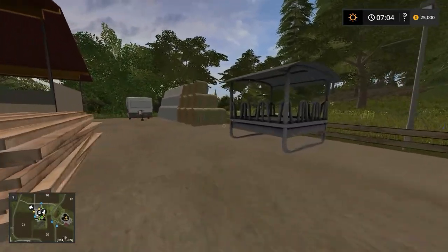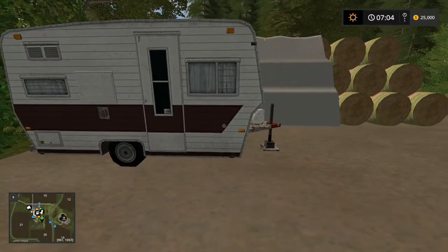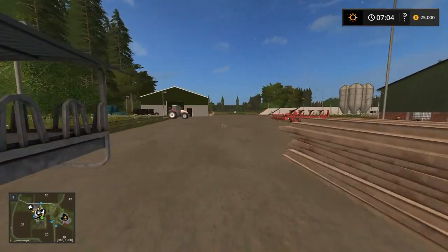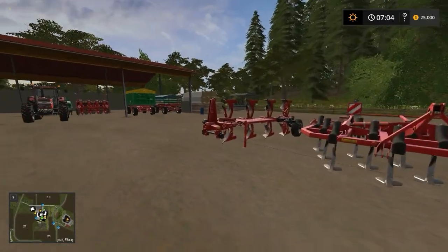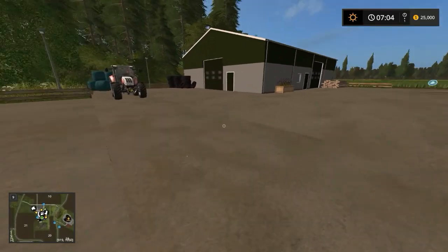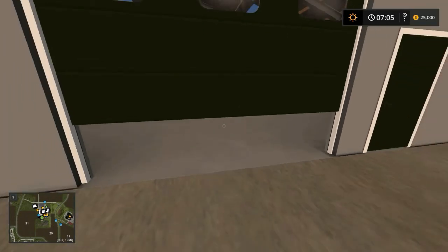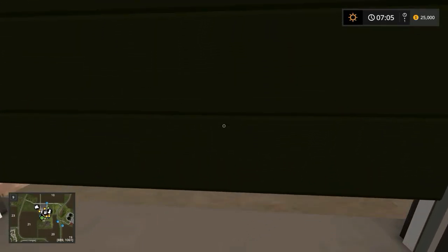Out the back there's even a caravan — we can go camping! But I totally don't think it's operational; it's just decorative. One thing I've learned the hard way: if you walk through something, you can't use it. I once tried to fill my fertilizer from a tank that was just a decorative feature.